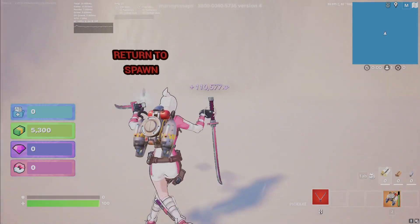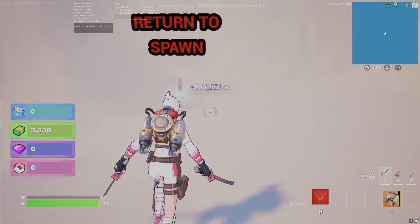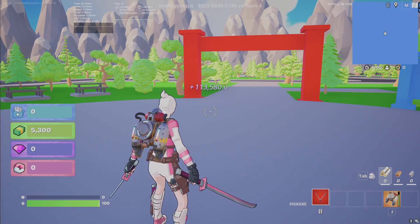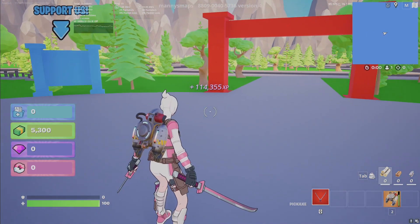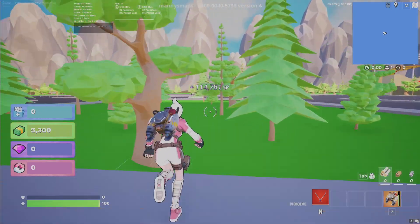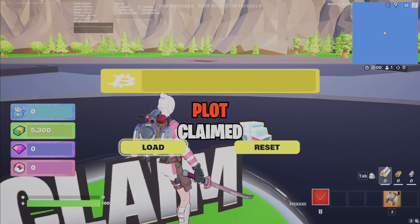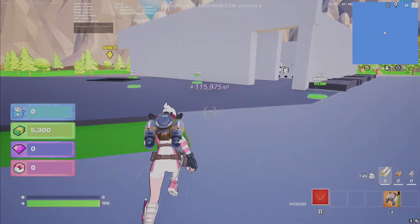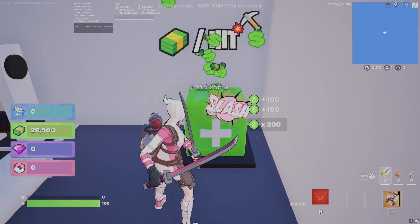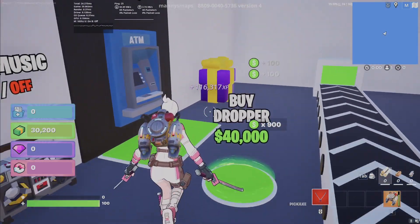Now we're here in the XP tycoon. We're already getting that bonus XP, but while we're here we can earn extra XP and boost it even farther. What we need to do is head over to this little green spot that says 'claim' and click on that button. Just like that, there is my XP tycoon. Make sure to support Manny Plays by favoriting and recommending this map — thank you, Manny Plays, for building this map for us.